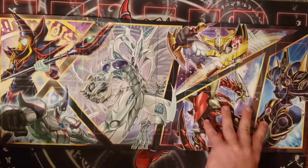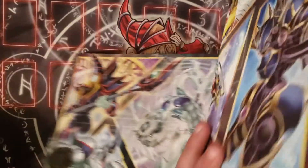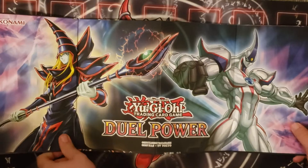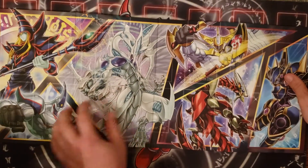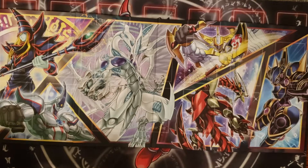This is the front side of the mat — this is the part with the actual mat on it. This is what the back side looks like: Dark Magician versus Neos. There we go, round one.